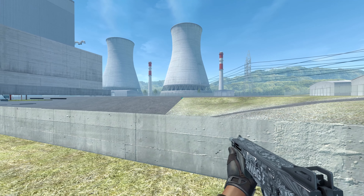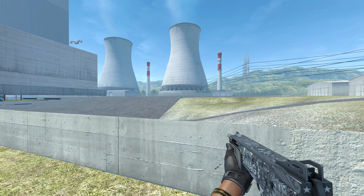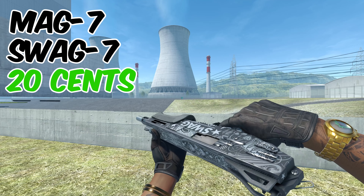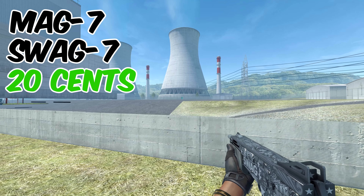This next one is not only super cool looking, it also has a really cool name. This is called the Swag-7 and it only costs about 20 cents. I think this skin is super clean and it goes perfectly with our black inventory.